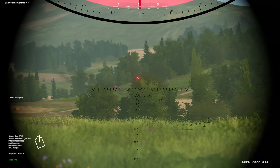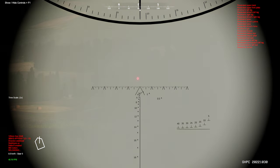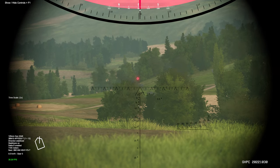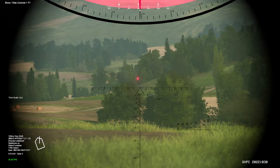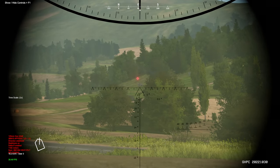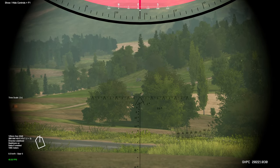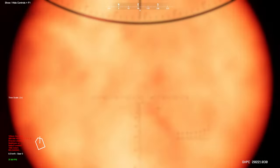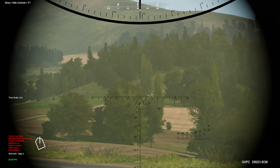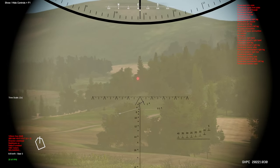Looks like one of the M113s is still up — we'll send a round on him. Fire. Target. Still up, so we'll switch to HEAT next and adjust. Target destroyed. Next one. Reset the range and fire. Target destroyed. That should get him. Just finishing them off. Target — there you go — target destroyed.